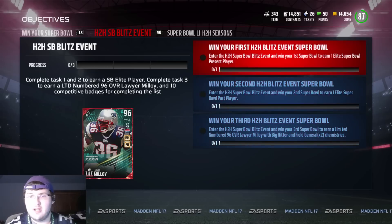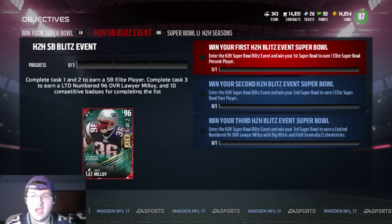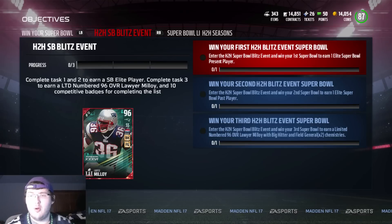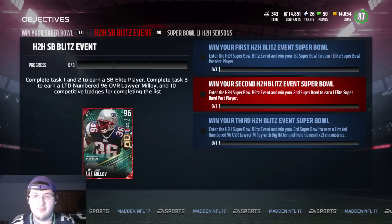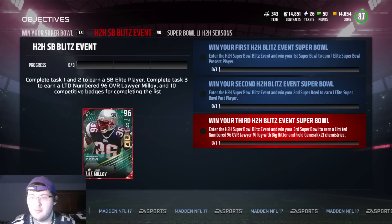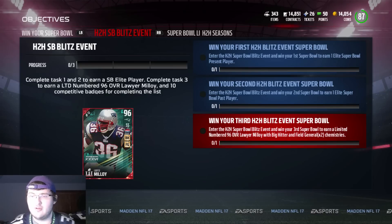So as you can see, the first one is enter the head to head blitz event and win your first Super Bowl, and you will receive one elite Super Bowl present player. You will receive one elite pass player for the second task, and then you will receive a limited 96 overall Loyal Malloy with big hitter and field general times two.